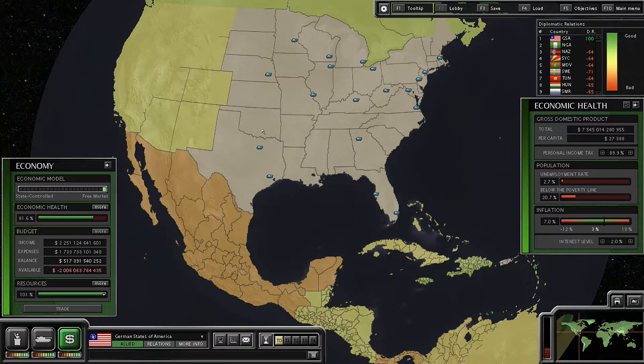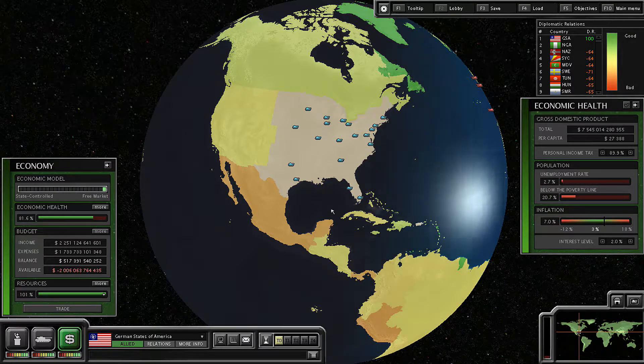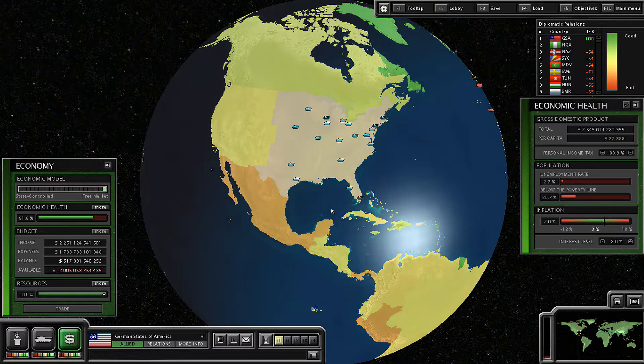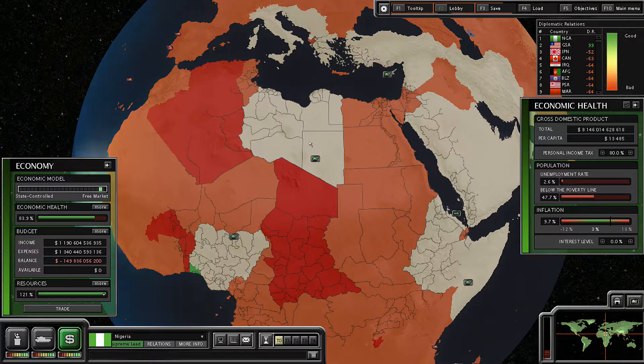Going over to the other side of the ocean and looking at the GSA, we can see that we actually put them into debt. Thank you GSA for being so generous — you're now $2 trillion in debt after being, get this guys, after being in a surplus of $32 trillion. So absolutely insane — completely spent all of the GSA's money and put them into debt. But it was for a great cause. Just as a little time check, we are now in 1997 and we're actually about to cross over into 1998.